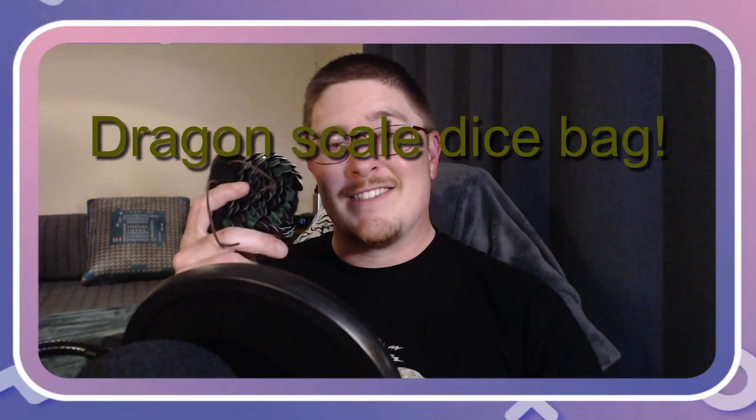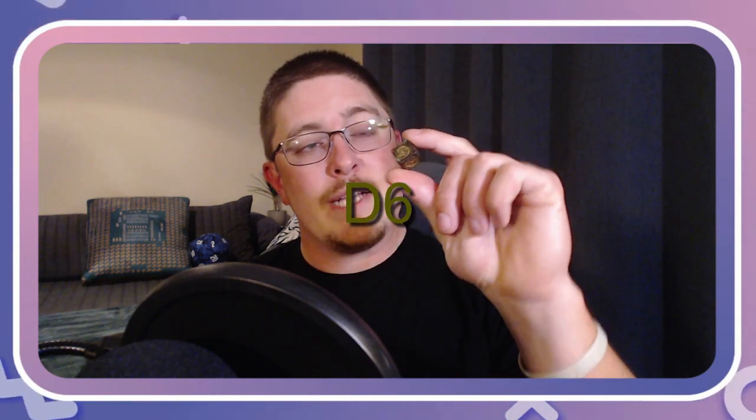And now for the dice. A D4 is a small pyramid-shaped die, mostly used for magic missile, healing spells, small weapons, and as a caltrop for someone you really don't like. The D6 — a six-sided die that is the most common die you've probably ever seen. These were used to roll stats with 3D6, but later the practice turned to 4D6 and dropped the lowest.